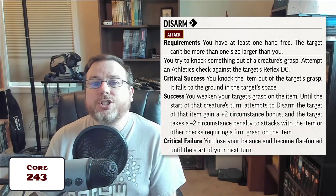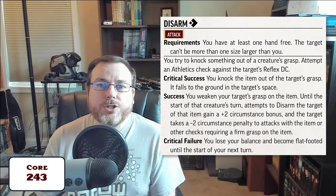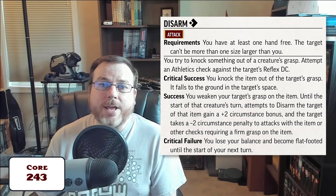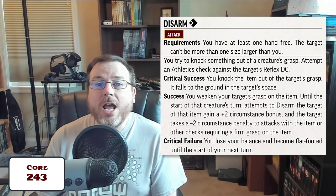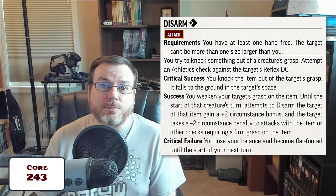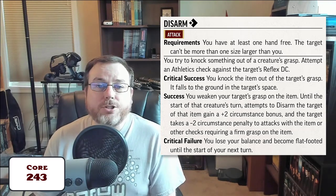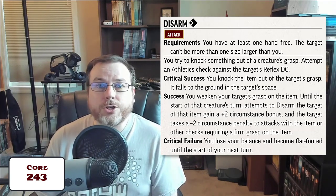On a success you don't knock it all the way out of their grasp, but you do weaken their hold on it. This imposes a -2 circumstance penalty to any attacks they make with that weapon, or any other skill checks they roll that involve that item requiring a firm grip. It also grants a +2 circumstance bonus to your future attempts to disarm that target of that item. Both that bonus and that penalty last until the start of the target's next turn.